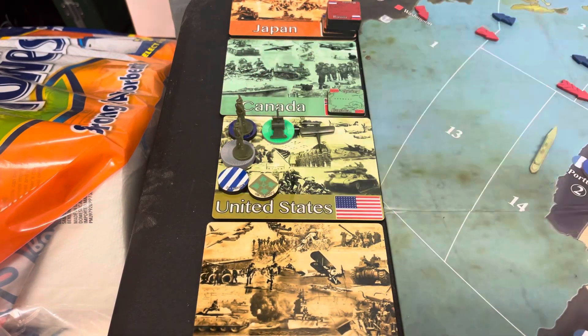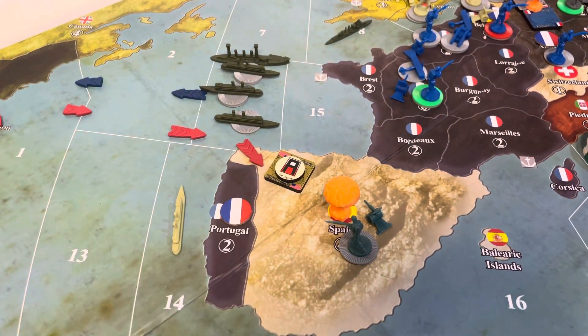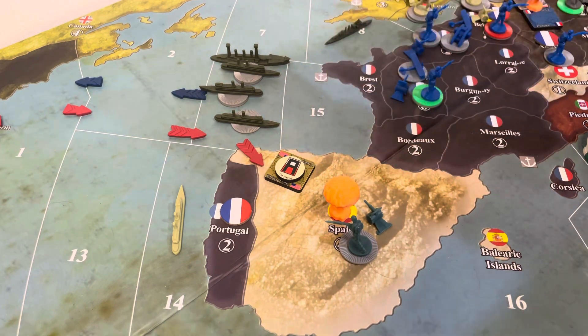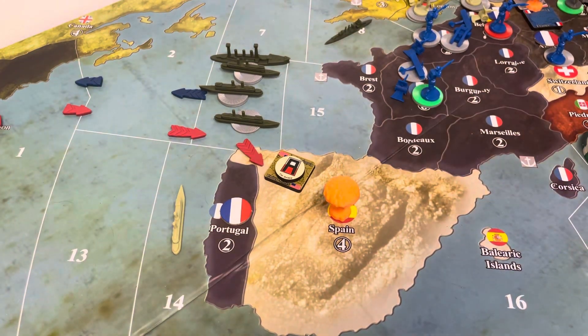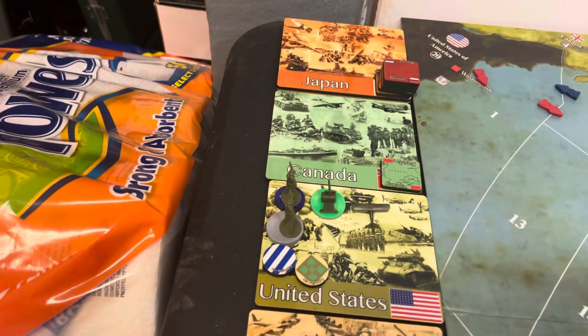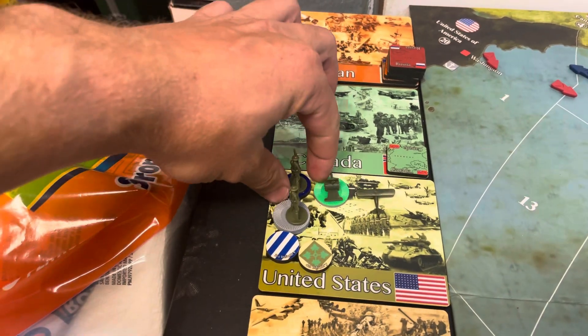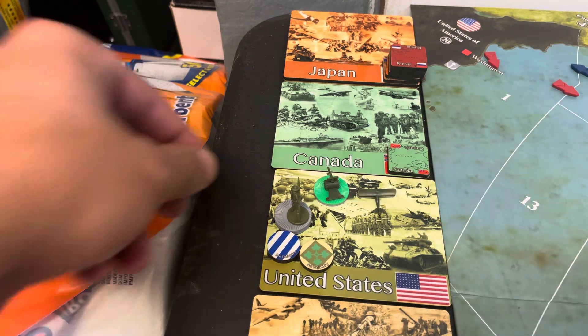We are conducting combat against the remainder of the Spanish forces — two infantry and an artillery. The results: we were able to destroy the remaining Spanish defenses, but it came at the cost of a very bloody charge. Unfortunately the last brigade of the 1st Marine Division was destroyed, and the 1st Marine Division has now ceased to exist.